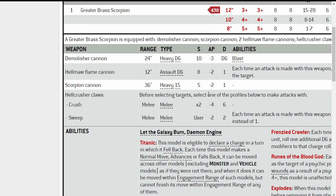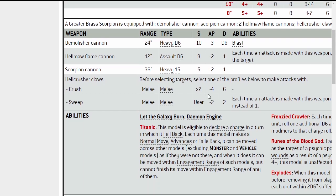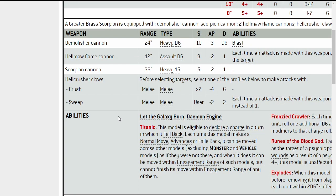The Scorpion Cannon is Heavy 15 — you've got a lot of shots coming out of that tail of his. It's Strength 5, AP minus 2, damage 1, so you're just gatling everybody down with the Scorpion Cannon. Not only that, it's got some really good melee options, which works quite well if you're on Wanton Slaughter, because 6s gain you additional hits.